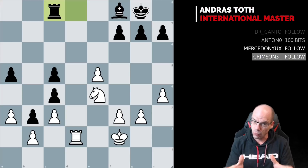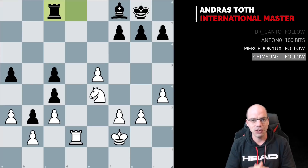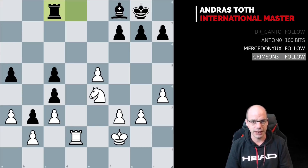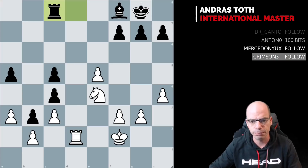Endgame technique with material and initiative — somewhat clichéd, but that is going to be in the focus. We are going to have a look at two examples, both of them from the same student who played both of these endgames with the white pieces. The first one is already on the board.